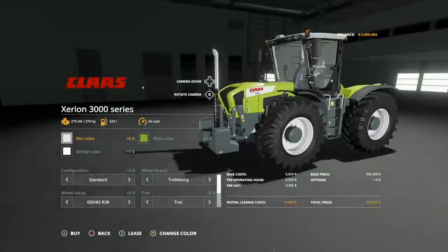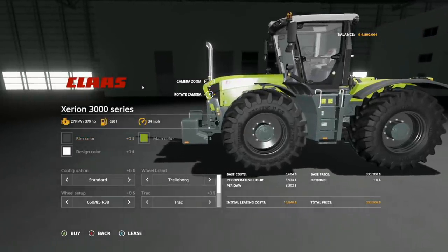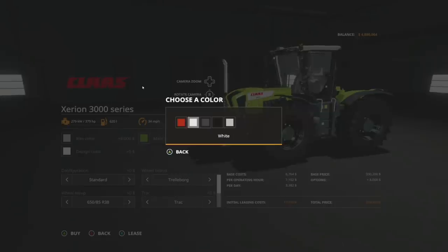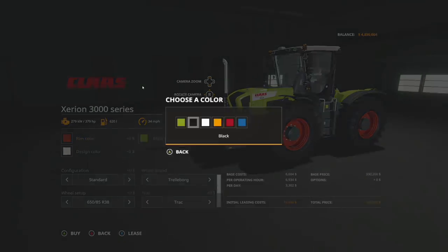So here we've got rim color. You've got red, white, gray, black and chrome. Most of you guys are probably going to leave it red, so we'll leave it there. Main color here, we've got the gloss green. We've also got black, white, orange, red, and blue.